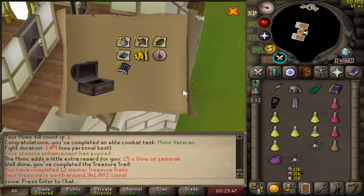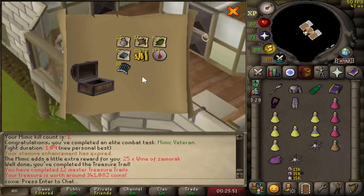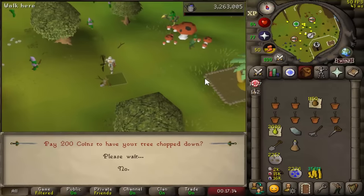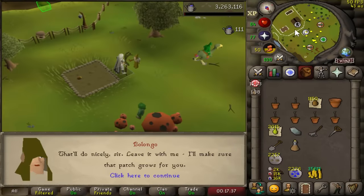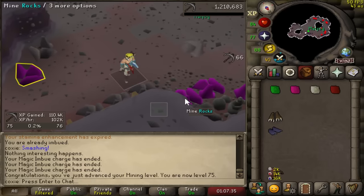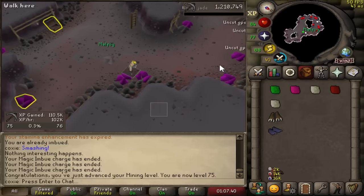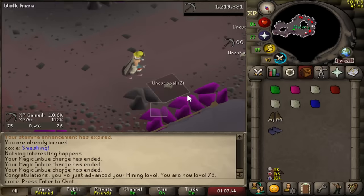Master clue number 12 is insanely average. 85 farming and 1825 total - this means no more boosting for spirit trees and we can enter the upper level of the farming guild without a boost. There is 75 mining, seven more levels until we have the master clue requirement done.